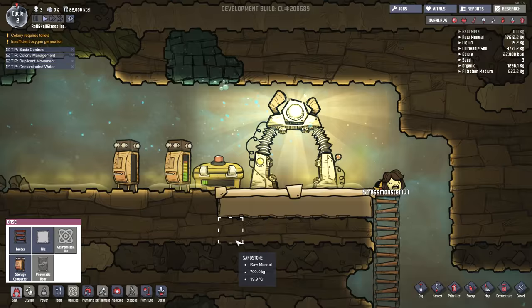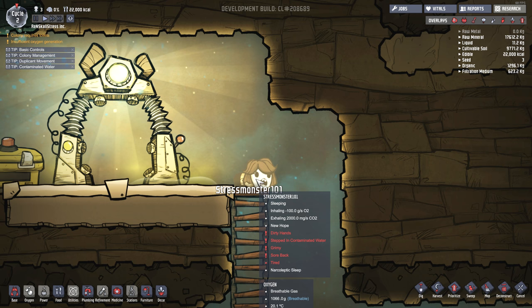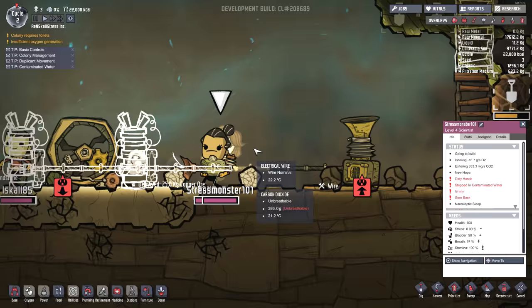It looks like the air is getting a little bit rough up here, so we might need to run an oxygen maker up here. Stress is asleep - wake up, you narcoleptic freak! Why are you so sleepy all the time? Let's check out Stress. What's wrong with her right now? She's got a whole bunch of attributes: dirty hands, stepped in contaminated water, stepped in Iskall's freaking mess!